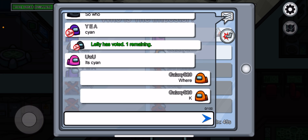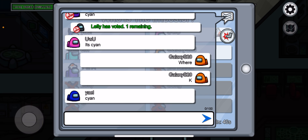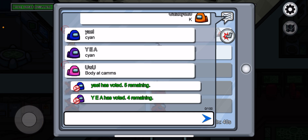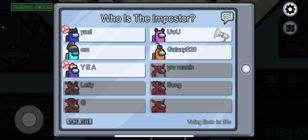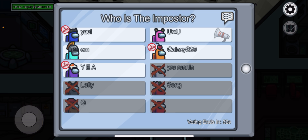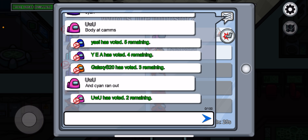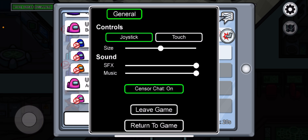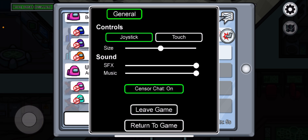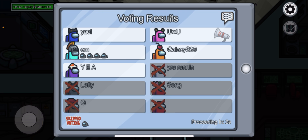If you're the imposter and your imposter buddy's been voted out, always just go with the flow — because if you don't, you'll look sus. Also, when you kill someone, I highly recommend locking the door. Sometimes I sit in electrical, trigger the lights, and as soon as someone comes in I lock the door. But if someone sees you do that, don't kill them.